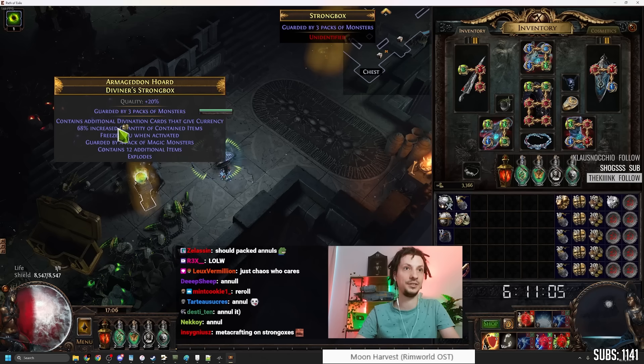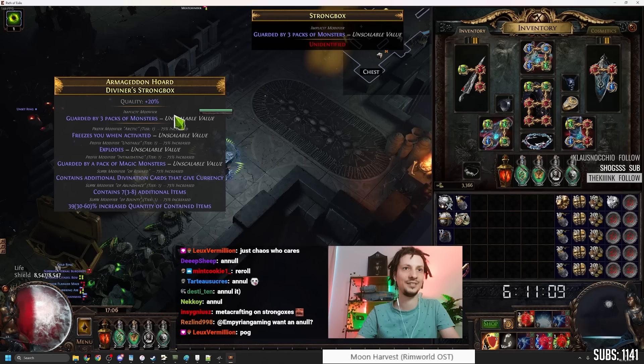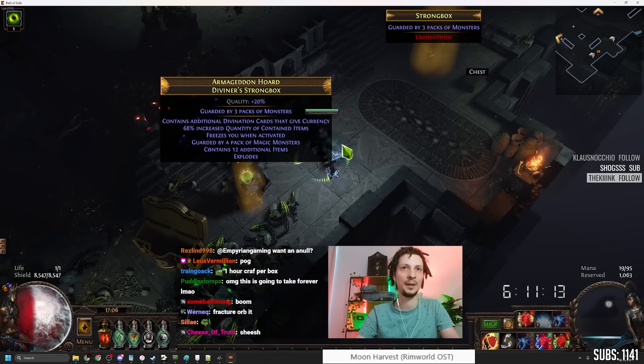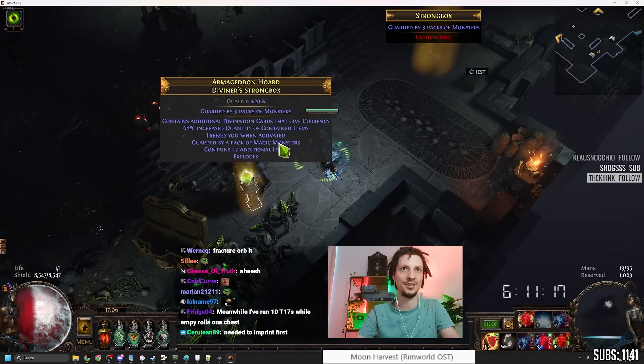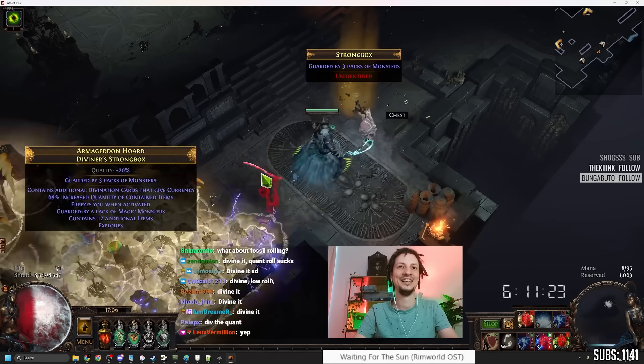12 additional with quant — there we go, that's a good one. Tier 1, high roll as well, actually. We click this — there's nothing else to do. Divide it. Let's go. And this will drop exactly zero cards.